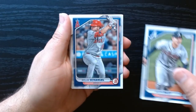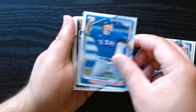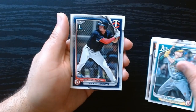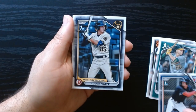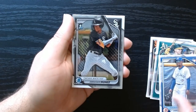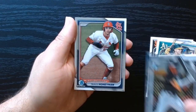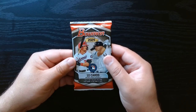Alright, we're looking for anything numbered — that would be nice. First bowman: Walker Jenkins, Cooper Pratt, Manuel Bonilla. On the chrome: Abram Nunez and Travis Honeyman — that's a nice last name. On to the final regular pack.